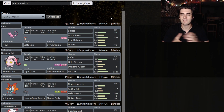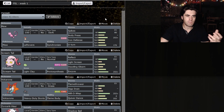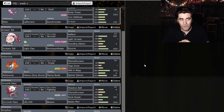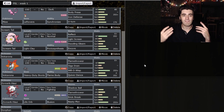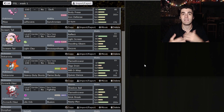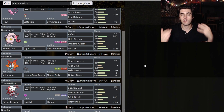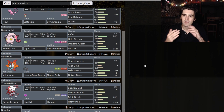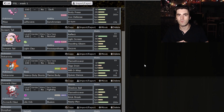Moving on to the Screens Tail standard Light Clay set — we got Reflect, Light Screen, Dazzling Gleam, and Encore. Why? To set up Pokemon underneath it, obviously. On my team is both Volcarona and Zoroark Hisui, and obviously both of them want to click Quiver Dance and Nasty Plot. My screens are there to enable that and make it easier. Screens are honestly just the go-to easy, simple strategy that just works in Draft League. If you're struggling to win in drafts, try Light Screen and Reflect screens — they make everything easier.